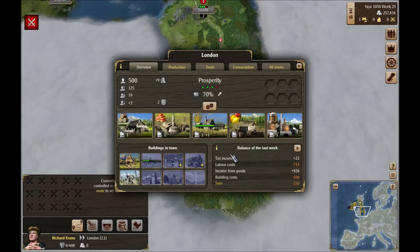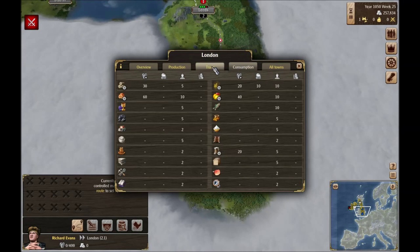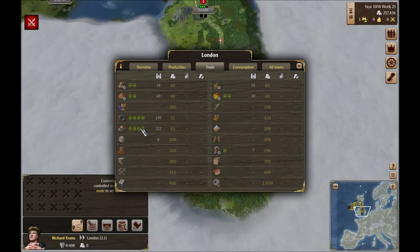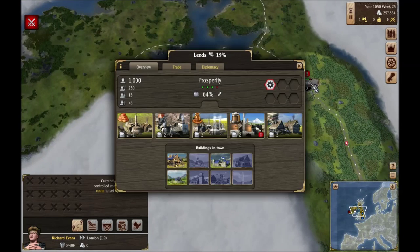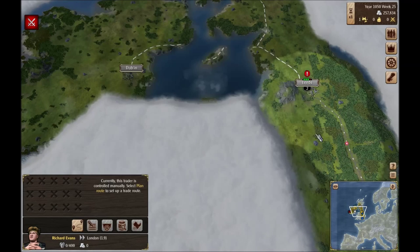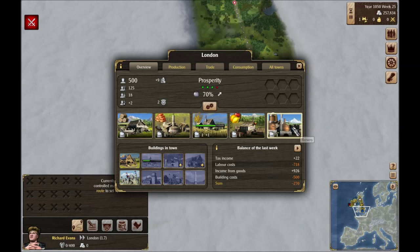What else can we do over here? This isn't quite halfway, this is almost ready. I imagine the beer issues will handle themselves once we have this built. We could go sell some metal but it's not going to fetch very much in Leeds because they are producing metal. They're actually producing a lot of second tier goods, so we might have to buy stuff from them pretty consistently because we're producing a lot of first tier goods.